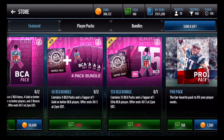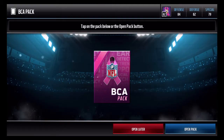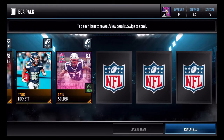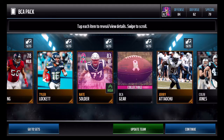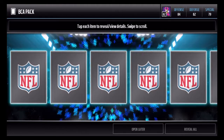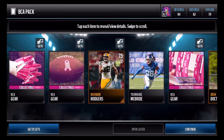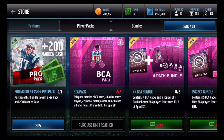With all that in mind, let's swing over to the store. There are two bundles — I'm not going to bother buying any of those yet because the topper is an elite BCA player, but these packs aren't anything fantastic from what I've heard. Opening this up, it guarantees two BCA collectibles. We get a BCA gold — Nate Soldier — which is a really good pull because typically they just give you a silver. The only better pull would be an elite. The rest of the pack is pretty bad, but we also got TJ Johnson.